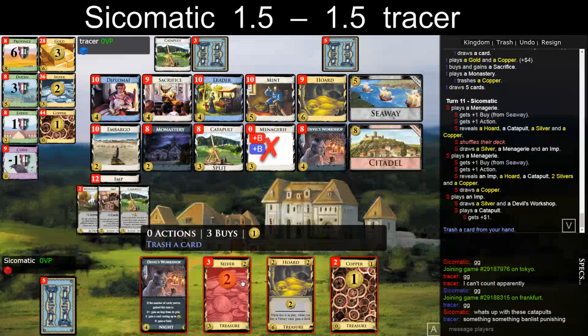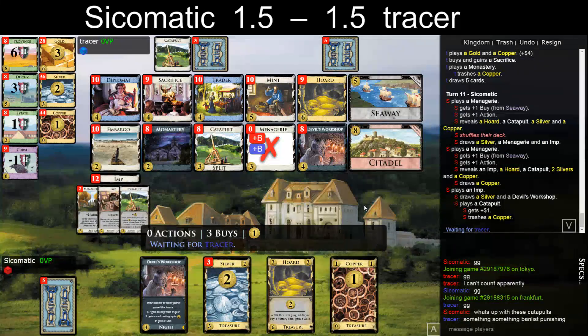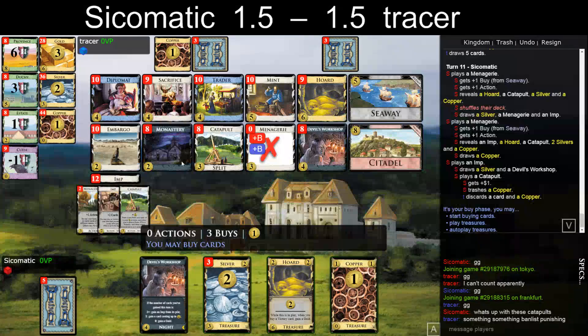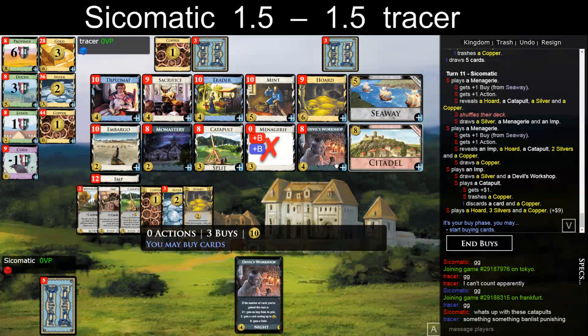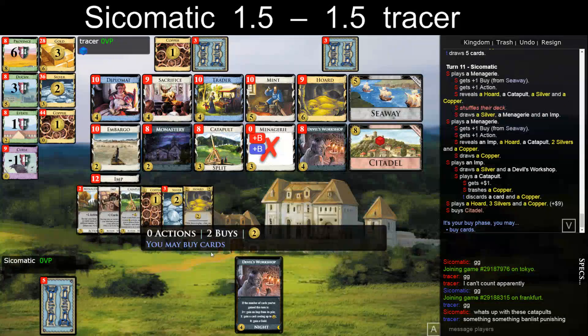If I trash a Silver I have 5, 6, 7, 9. If I trash Copper I could buy an Estate to gain a Gold — one, two, three, four, ten. I do have too many Silvers but I kind of like having the Gold. I can always easily trash it by Monastery, hopefully, and also get an Imp like that. Should be in a good position here.